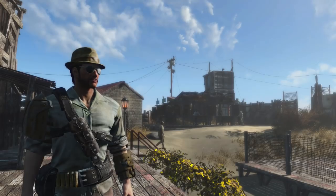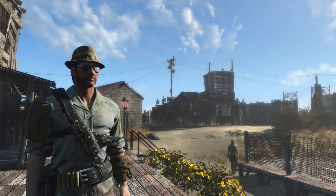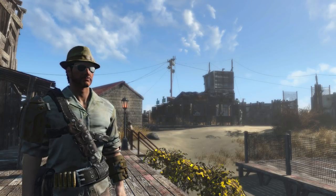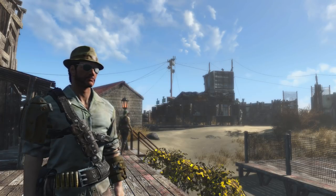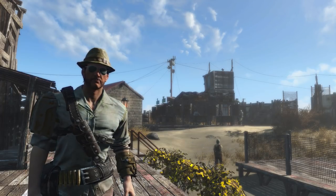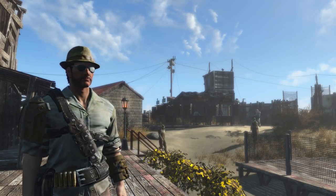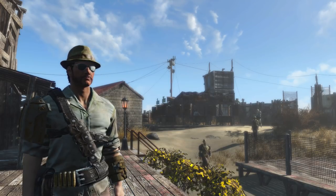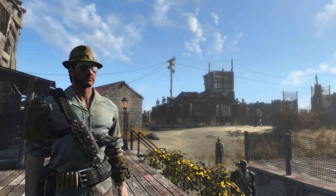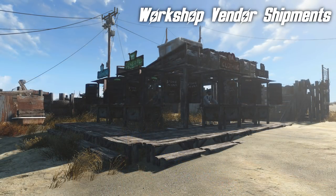Do you ever get sick of having to do everything yourself? You single-handedly save the Commonwealth, and of course you have to rebuild every settlement. They won't do anything — they won't pick up any junk, they won't build a single chair. You have to do it. And worse than that, the materials you use to build these great settlements, you have to go out and get. You have to go scouring the wasteland for pencils and toilet plungers. Well, with a mod called Workshop Vendor Shipments, you can have your traders get shipments of resources for you.